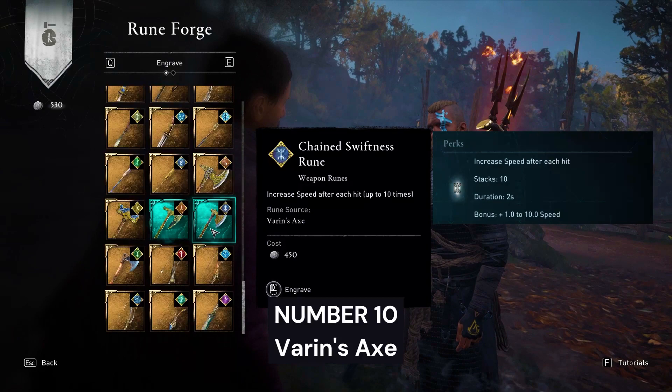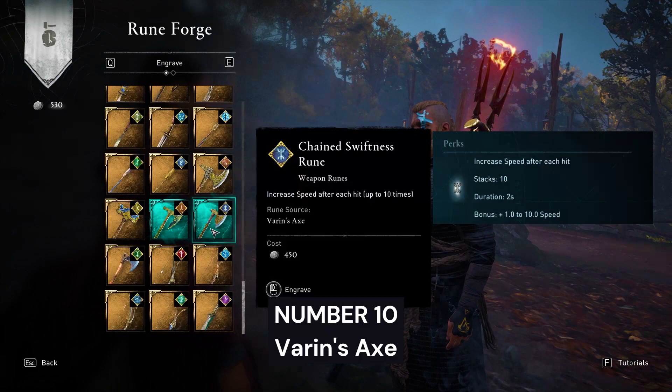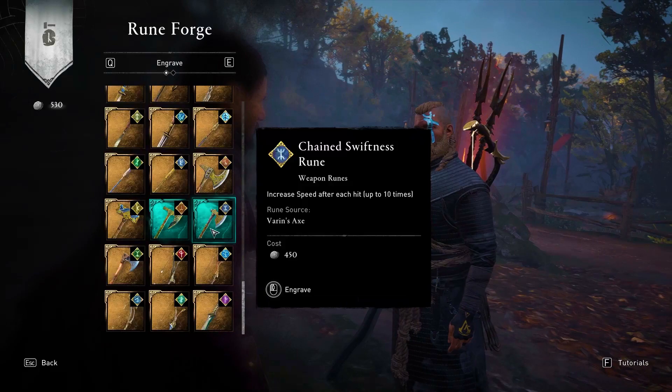Number 10: Chained Swiftness Rune from Varen's Axe. This rune will increase your speed after each hit by up to 10 points, so more speed means more opportunity to strike. This rune also has a chance to drop in the game.